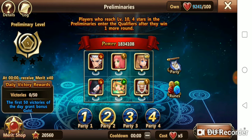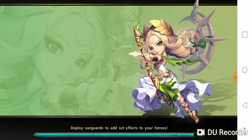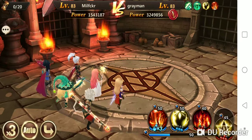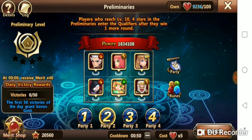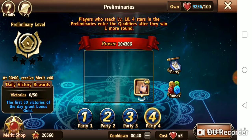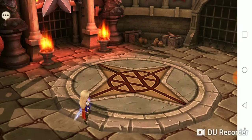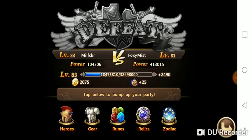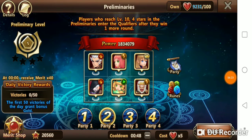Here's an example: it's showing our powered-up team at 1.83 million. I'll attack to force our powered-up team into knockout so all players see this team. Now I want to power down — I'll go to party four, now it's 104,000 power. Attack, lose, then go back to party two and it's powered back up. There we go.